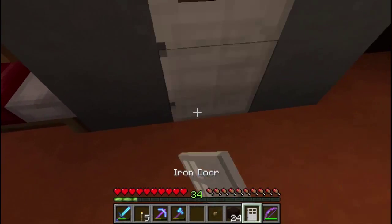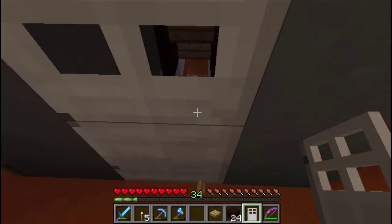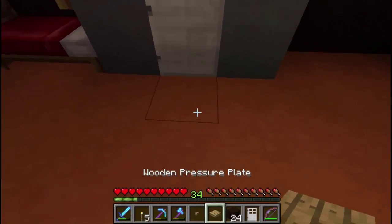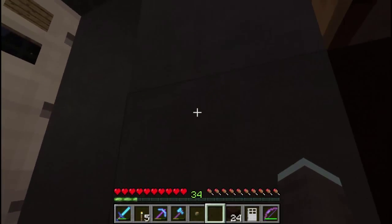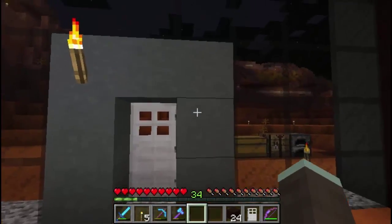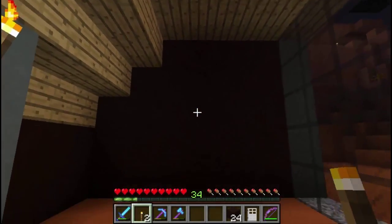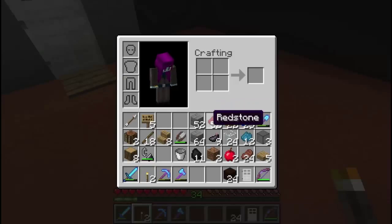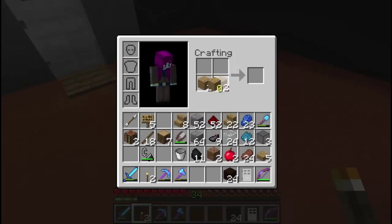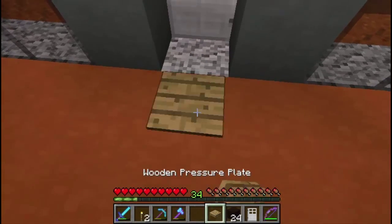If I put the door here and then make myself a quick pressure pad - put the pressure pad there to open the door. Excellent. Now if I put the button here it will open the door. That's all I wanted to know. So we've got some doors in - let's give it a little bit more light, just illuminate it on the inside. We need to open the door in here as well, so let's grab a couple of pressure plates.